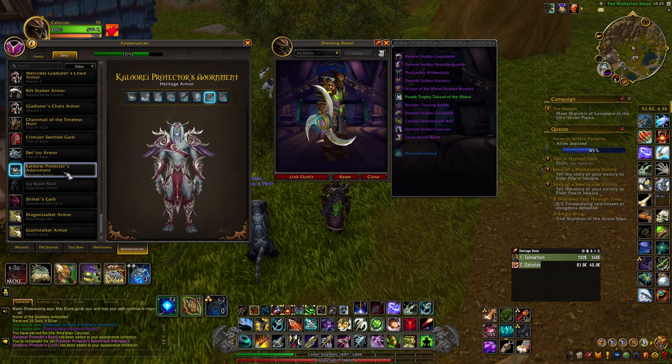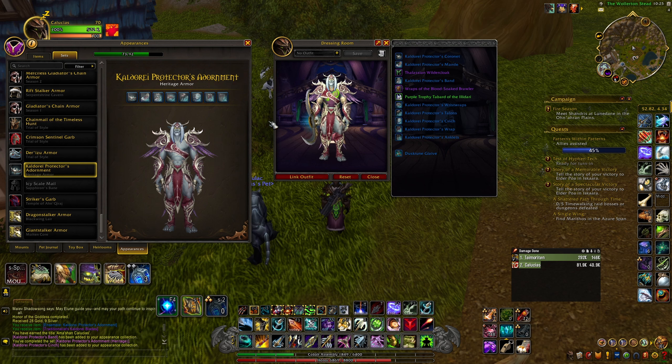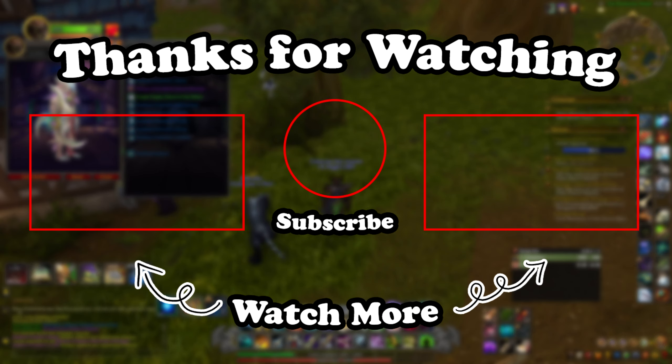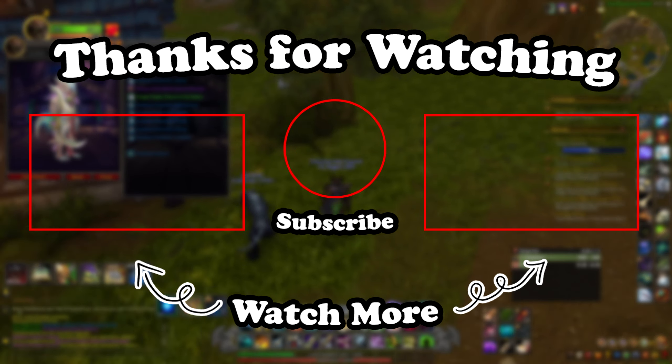That is the Night Elf Heritage Armor set. I tried giving as much lore background as I could — the entire story is essentially about getting rid of cultists in Felwood where Nari was originally captured. Anyway, that's the entire video. If you enjoyed it, feel free to leave a like, subscribe to the channel for videos like this, and I'll see you in the next one.